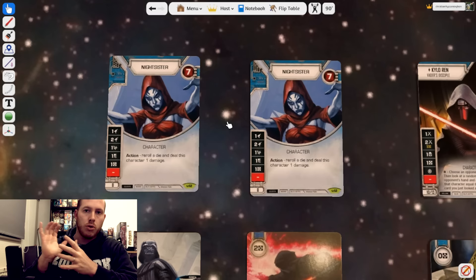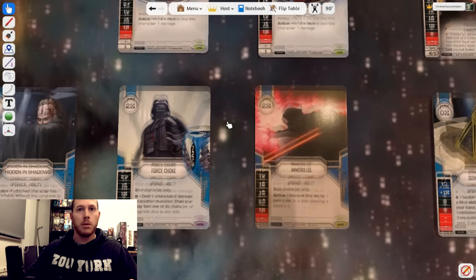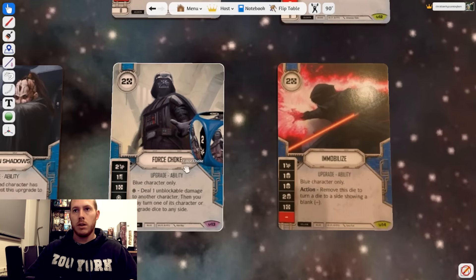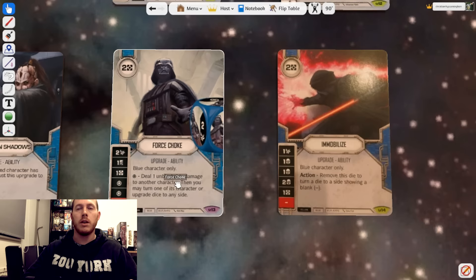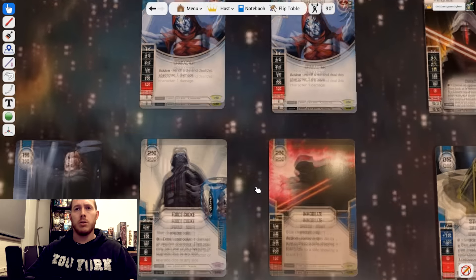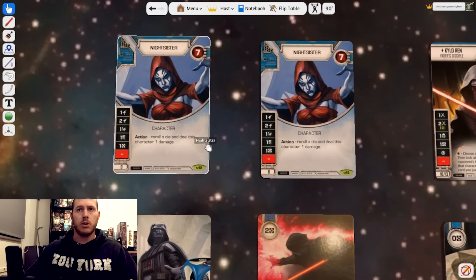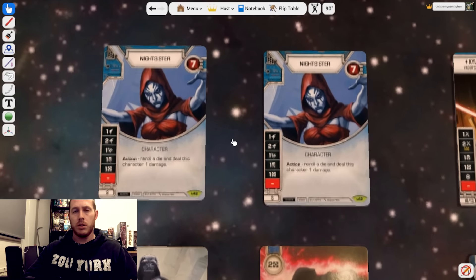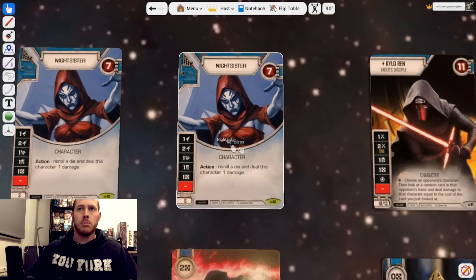I cannot over-emphasize how important this ability is — it's the main way you're going to control your opponent and whether they can get any damage out in their rounds. Once we've neutered their attacks through using Immobilize and Force Choke — two brilliant dice — we can turn their dice to blank sides, stopping all incoming damage. Combined with these actions, we've got a very strong way of controlling whether they can damage us in a turn, and then at the end of the turn we've still got two damage sides on these Nightsisters to dish out some beats.